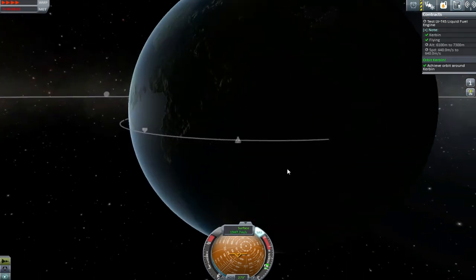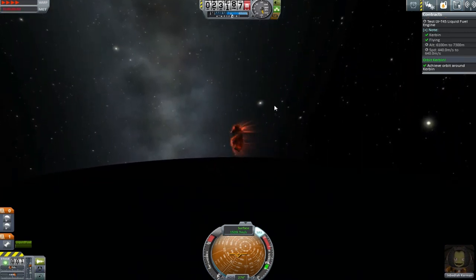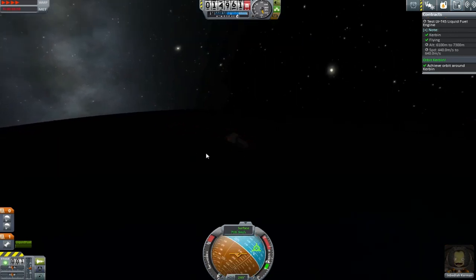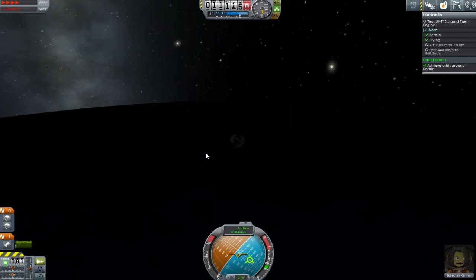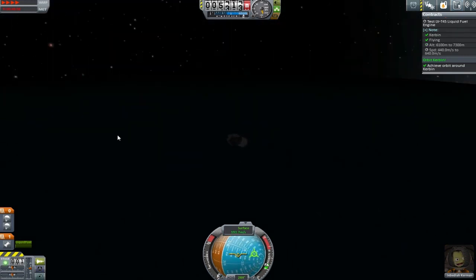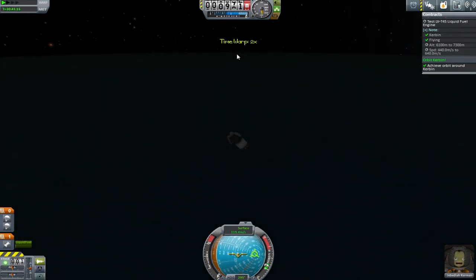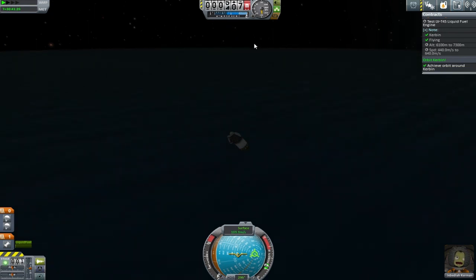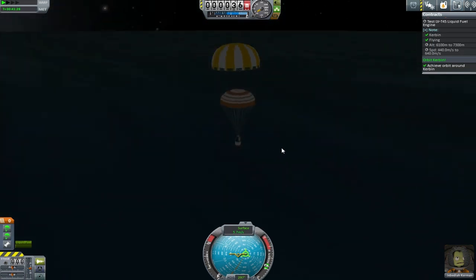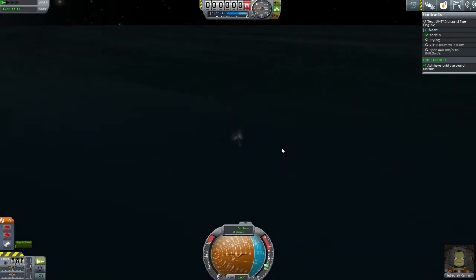Whether it's actually called the Kerbatlantic I have no idea - answers on a postcard! We're coming down at a relatively slow speed, just finding out how slow we'll be at touchdown. Hoping for something like 3 meters per second. Heading down - under 3 kilometers, 2 kilometers, 1 - under 1 kilometer. We'll pop our parachutes at around 100 meters. Perfect timing! Now we just wait for the final touchdown - any second now - and there we go!